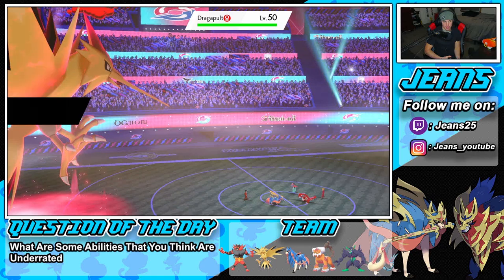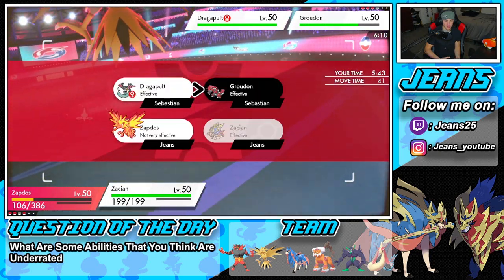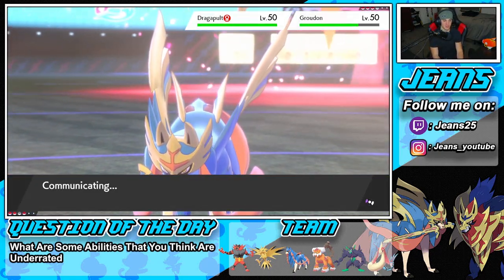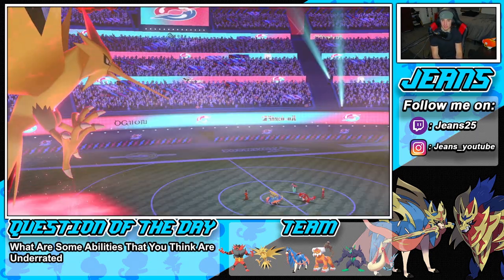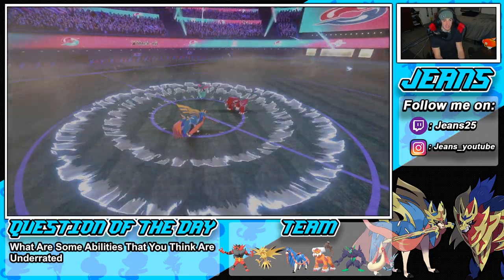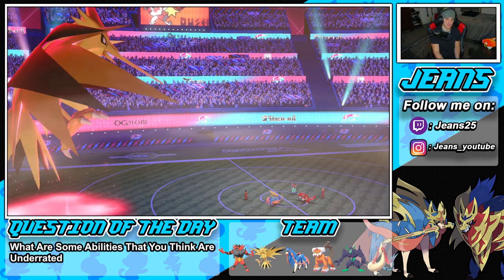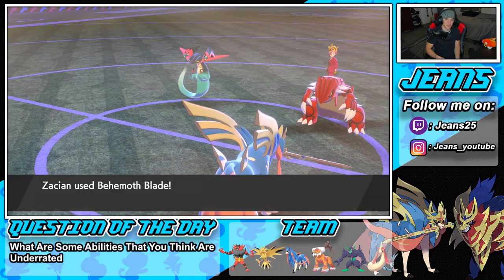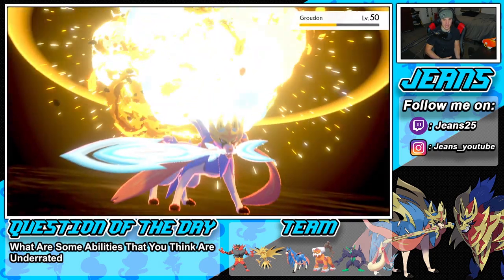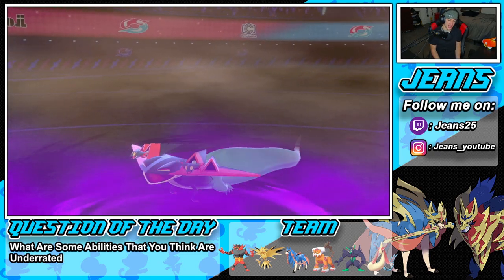He sends out Dragapult. I'm going for another Airstream to give Zacsian a speed boost, then Behemoth Blade right into the Groudon slot. Zapdos is definitely the fastest on the field at plus two. Dragapult might try Phantom Force to dodge but we'll outspeed. Airstream comes through doing huge damage on Dragapult, bringing it to red, and we even get a crit. Behemoth Blade flies through — both of them in the red. He goes for Phantom Force to try to dip.